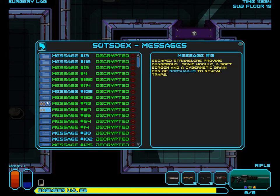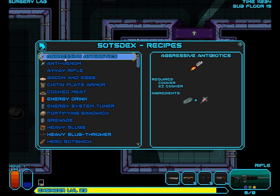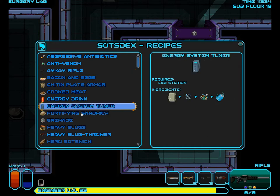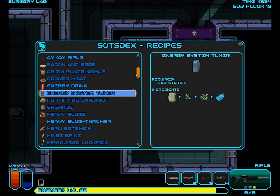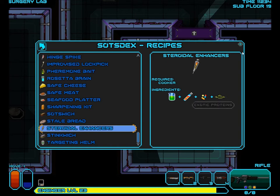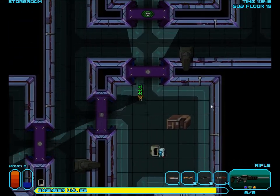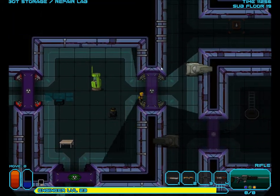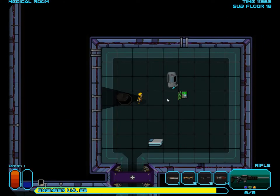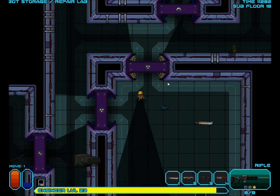Do I want that to be food, or do I want it to be a weapon? I can't even remember what the other one was. Energy system tuner. Steroidal enhancers - oh, that was what it was. Let's go make some energy drinks. The most inefficient way of running about this place. Where were the energy drinks again? I don't remember. I think they were up here.